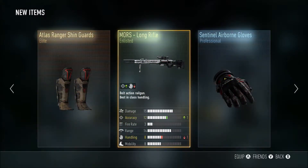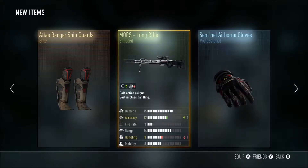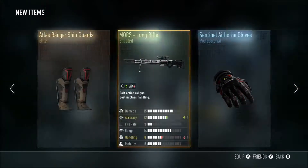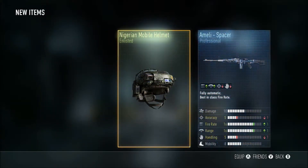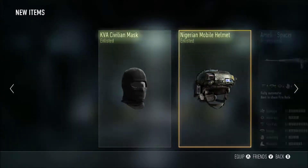Nice, right off the gate we get the Atlas Ranger shin guards - not a bad drop right there. Long rifle signal airborne, that's okay, it's a rainbow but the best one was the Atlas Ranger. Here we go number two, let's go. Oh my god, that was the worst one, that was nasty, I don't like that.